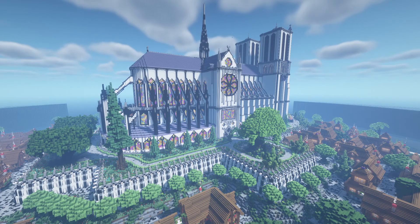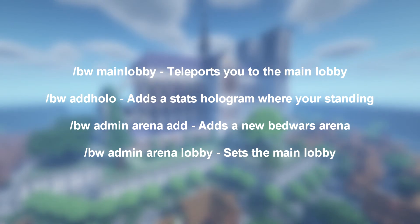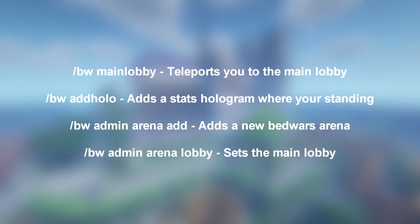Screaming Bedwars features a spectator mode, vote for wards, bungee cord support and a built-in shop. Some helpful commands for this plugin are slash bw main lobby, slash bw ad hollow, slash bw admin arena ad and slash bw admin arena lobby.